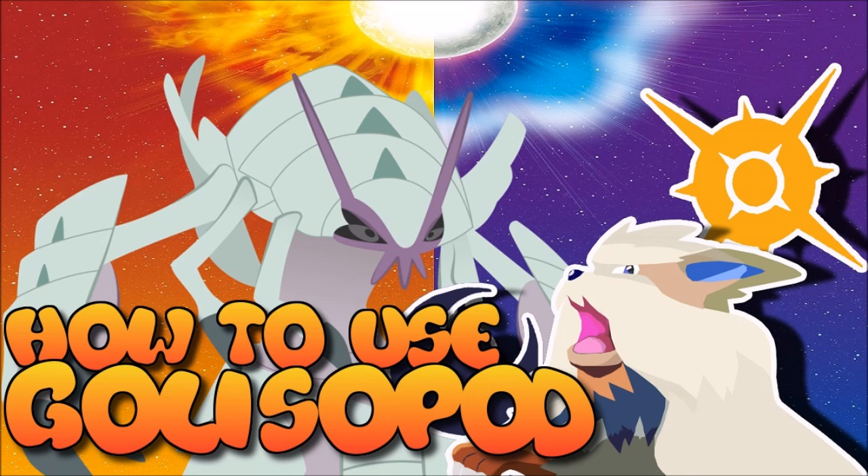I'll definitely revamp these sets once the meta is established. Right now Golisopod has one main function, and it does it really well: it pokes holes in the opponent's team, out-prioritizes Pokemon, and deals heavy damage — even though it's a massively slow Pokemon with access to a lot of priority moves. It definitely hurts to deal with, so Golisopod is still one of the more relevant Pokemon for me.